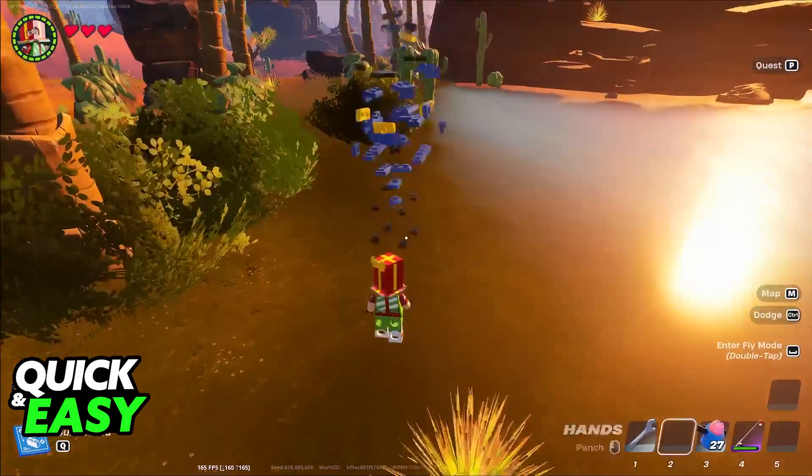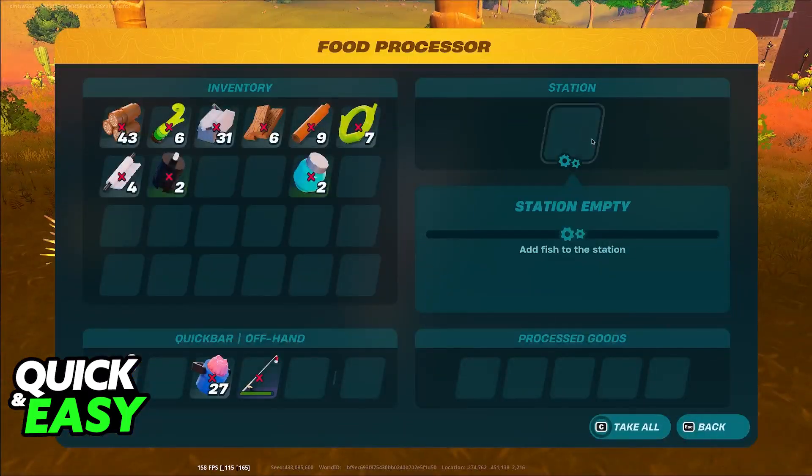You will be able to build it, and if you interact with the food processor, you will see this interface. You have this little station with one item slot, and you can place some items here. They will go through this grinding process and give you processed goods.